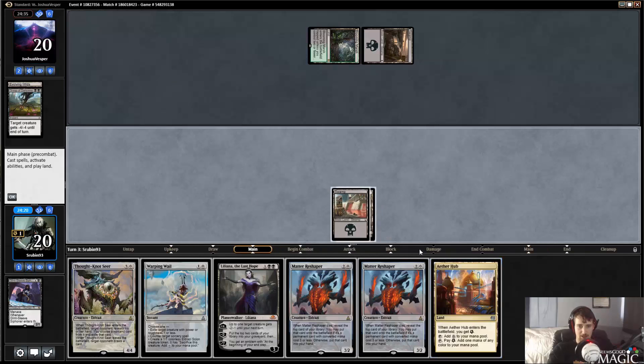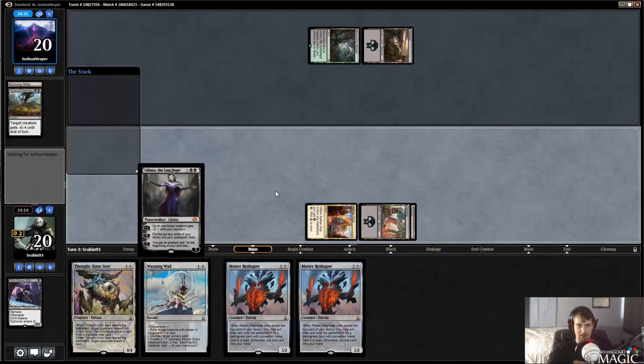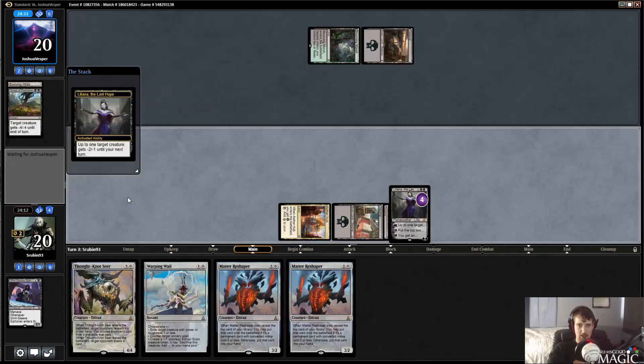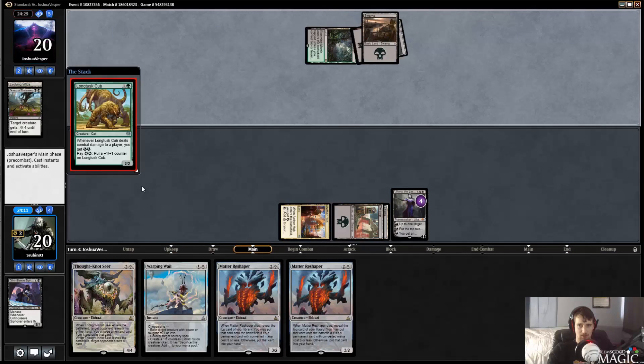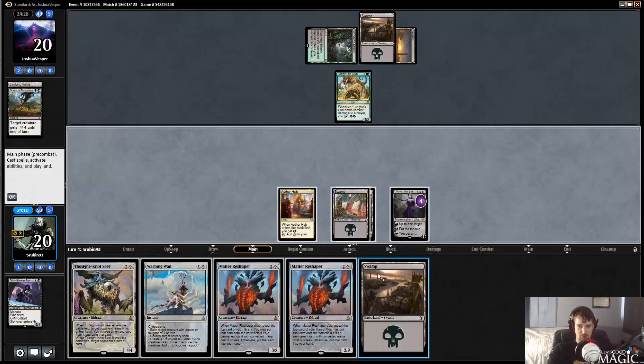They seem to be playing a green-black deck. I think ultimating Liliana is probably going to be a great path to victory here. With Matter Reshaper basically being able to block anything and get value, I think trying our best with Liliana is close to where we want to be.